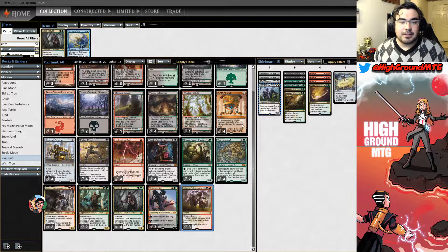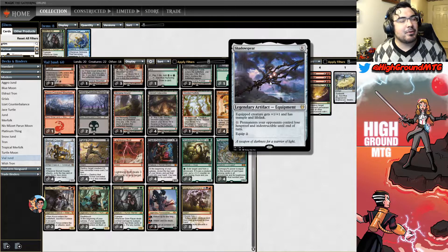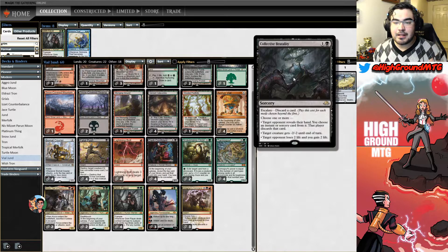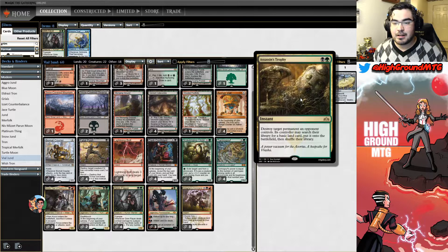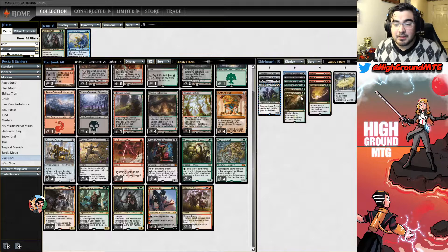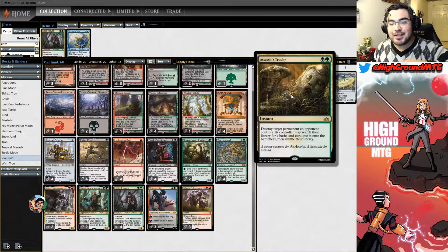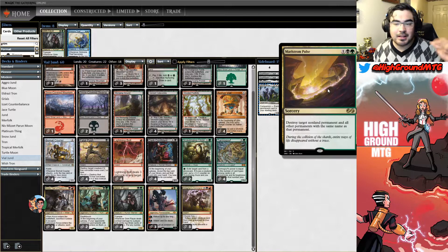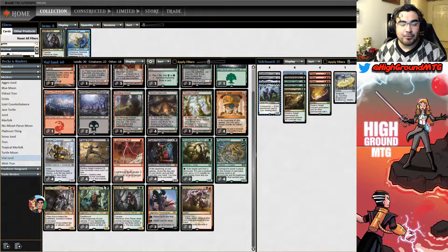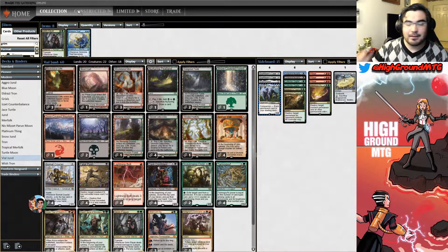I've got a couple Grafdigger's Cage, Shadowspear — Slippery Bogle boys have been running around in the meta so I want to be prepared for that. The lifelink is pretty relevant and low opportunity cost. Obviously Lurrus of the Dream — this is pre-nerf. A couple Collective Brutalities, a couple Collector Ouphe to shut down Tron. Assassin's Trophy as a good catch-all, Pillage again for Tron, Maelstrom Pulse as another catch-all. Tons of catch-alls. Let's find a match and play a game.